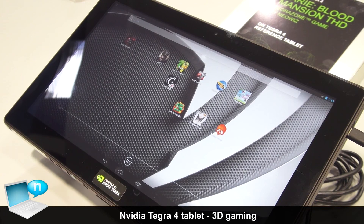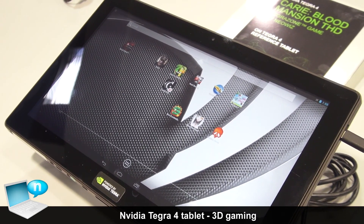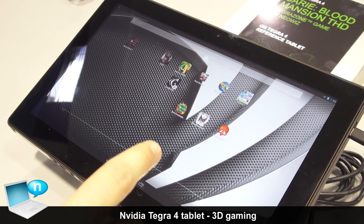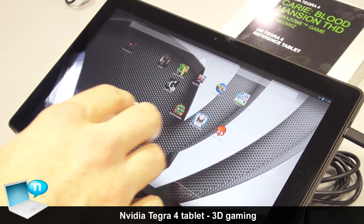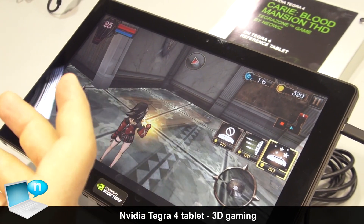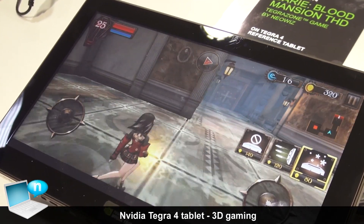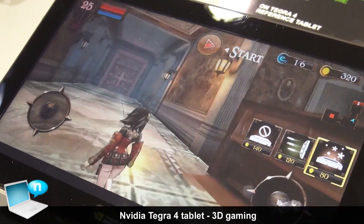That lets us, working with game developers, lets them really go crazy with the graphics. One of the new games we're showing at Mobile World Congress is Carrie Blood Mansion — a game where you have waves of vampires coming through, you set traps and try to fend them off. As you can see, we've got very crisp, smooth graphics.